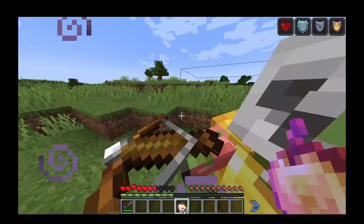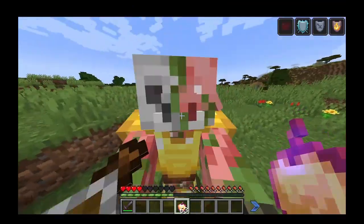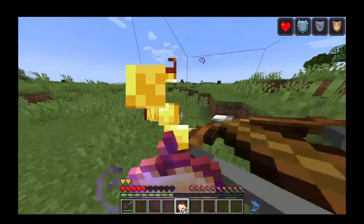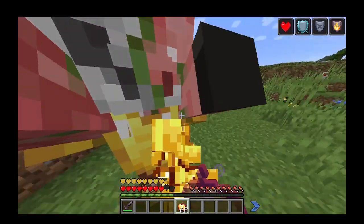Next is the Damage Tilt mod. This mod makes you tilt in the direction you get hit from. This mod brings back a feature that used to be in older versions of Minecraft.